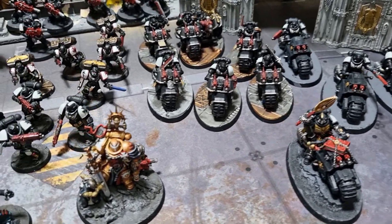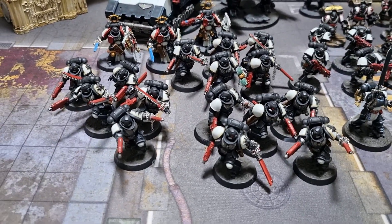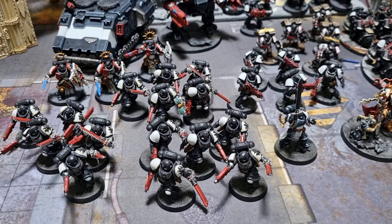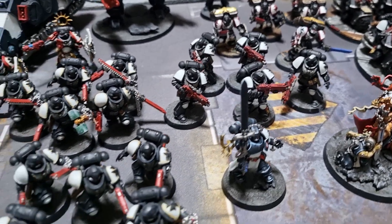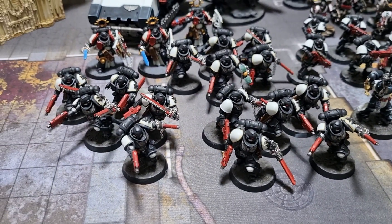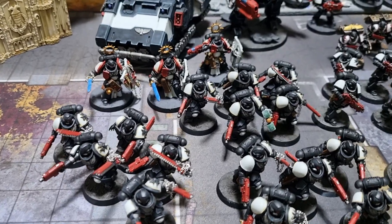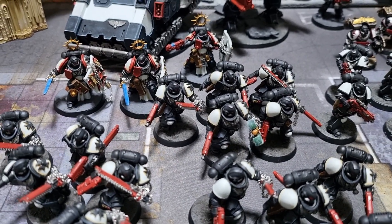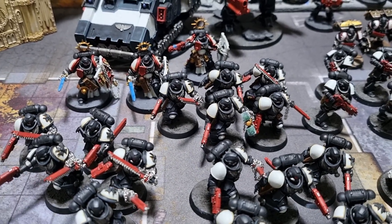In the troop section we have four troop choices: one normal Intercessor squad and three Assault Intercessor squads. The only difference is that one squad at the back has a sergeant carrying a thunder hammer as opposed to a chainsword and bolt pistol — the rest are all armed with bolt pistol and chainsword, very standard.